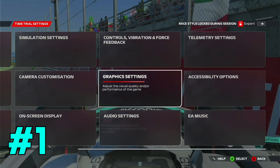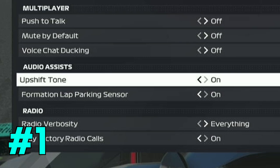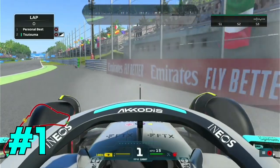If you're struggling to drive with manual gears, head over to the game's audio settings and turn on the upshift tone. This will play a beeping sound which will tell you when to change gears.